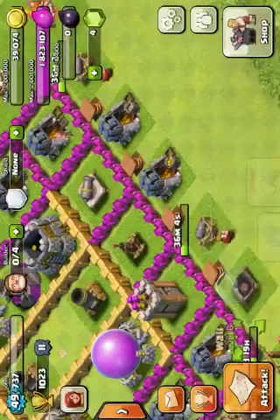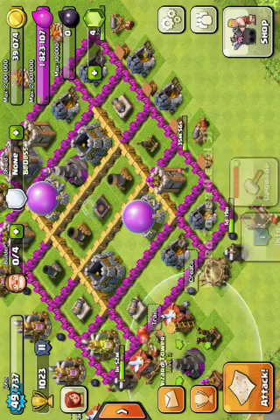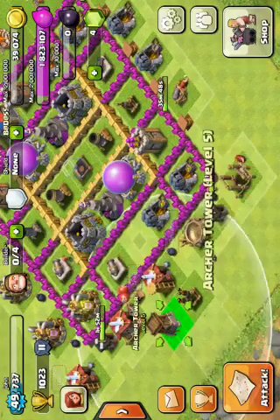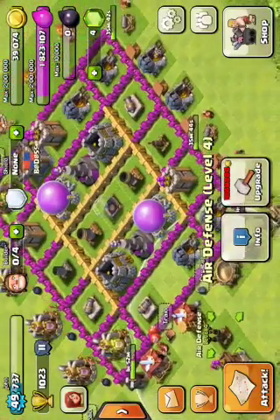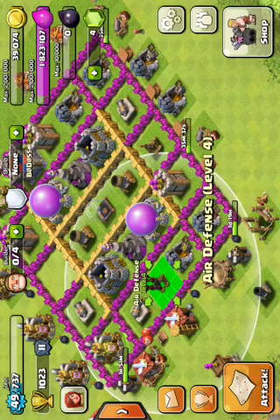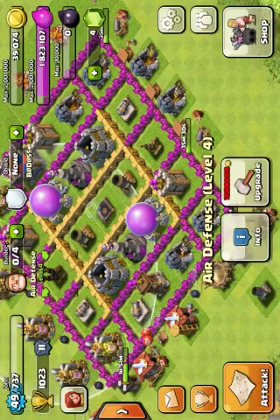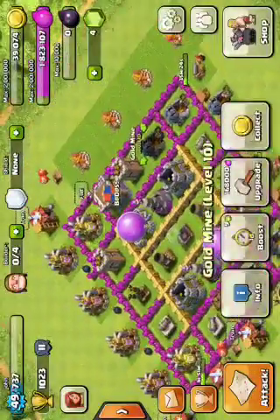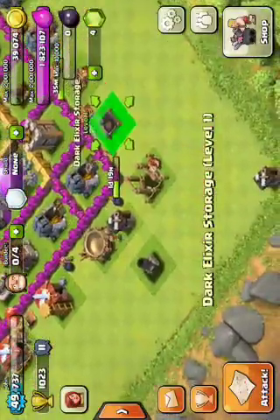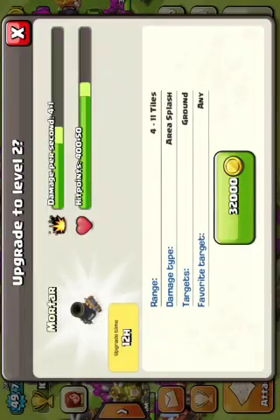My storage would be right there. That would be there — wait, yeah that would be there. This will be right here and this will be in its spot. And that's how it would benefit dark elixir, but since I don't have any, it doesn't go there. It goes there, and the mortar goes there. It needs to be upgraded a lot.